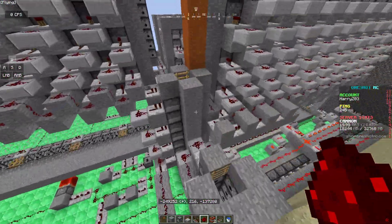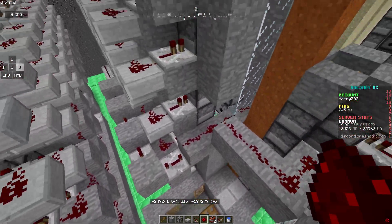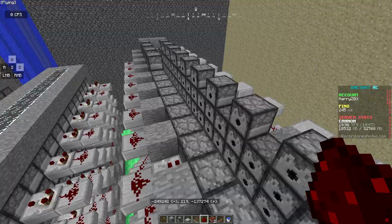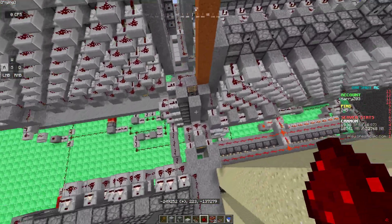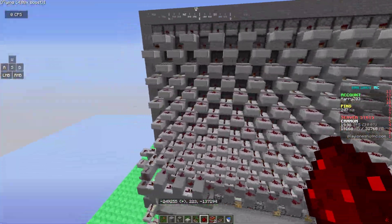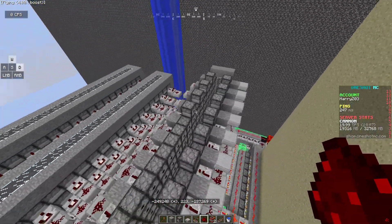So we're going to activate our one rev, which is on the same timing as the normal hammer — so three ticks after the power. And then we're also going to change our hammer ticks to six. So it'll be: power, three ticks later, one rev, and then three ticks after that, hammer.